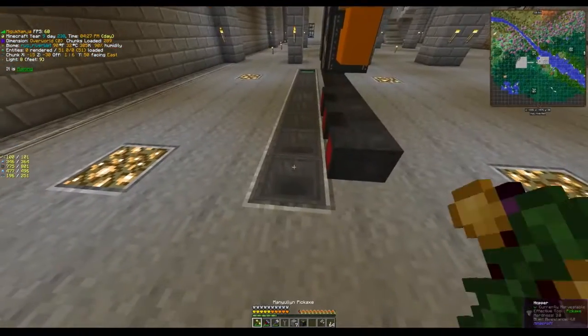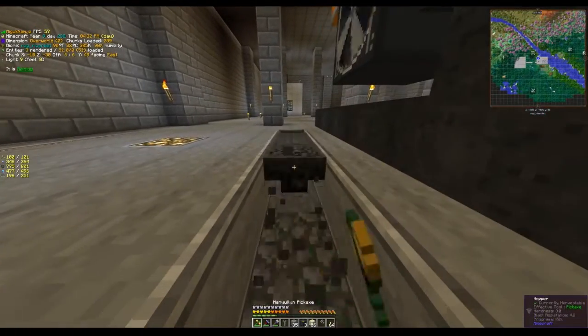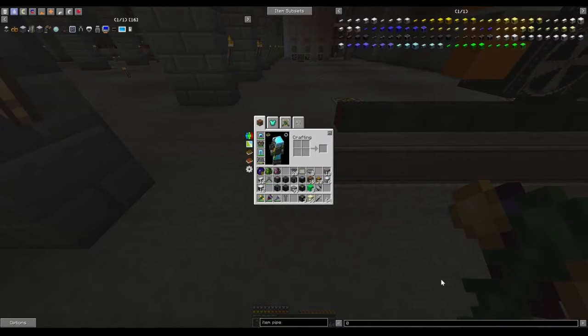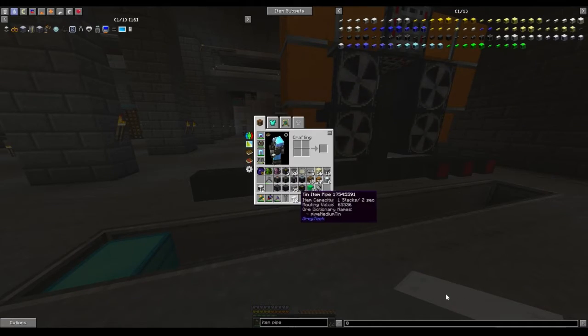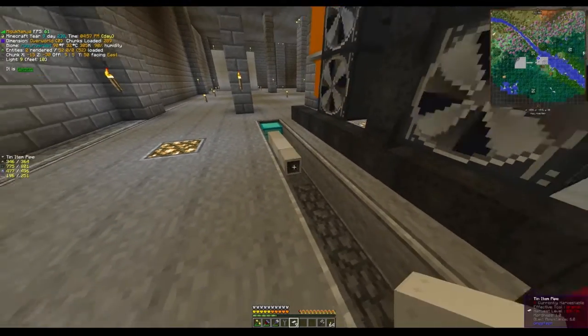So let's turn this down and assume we would be using hoppers but now we've gone out and found a cassiterite vein or a tin vein that we can get tin from. It's not much — all we can afford are say 10 item pipes. These cost 3 tin ingots each, so a stack of 12 costs 36 tin. Not that expensive.